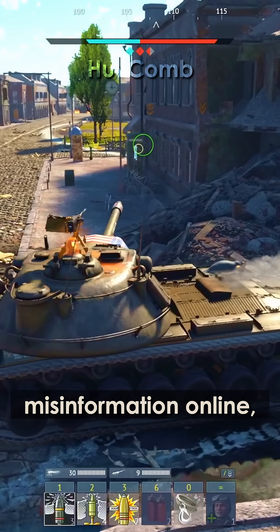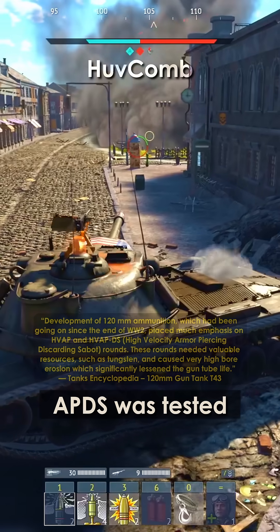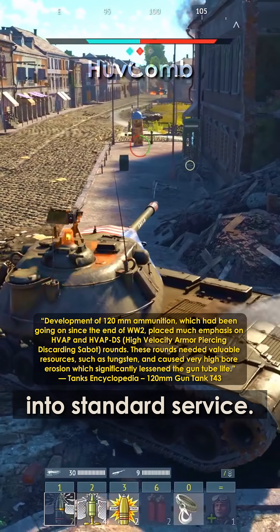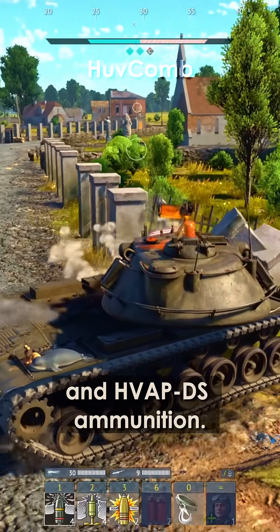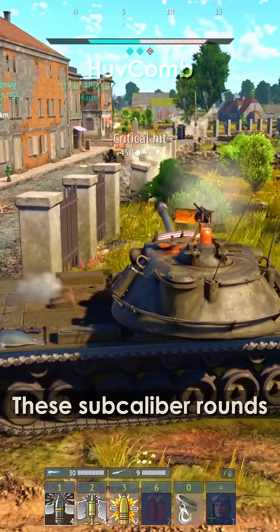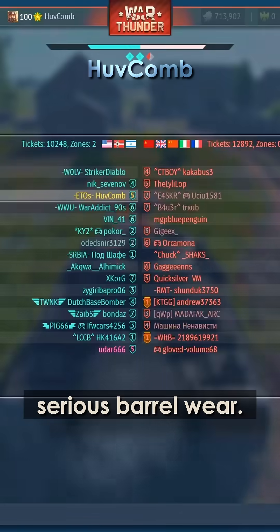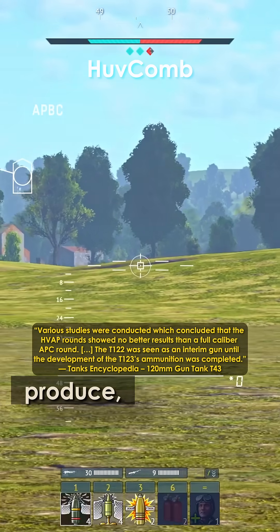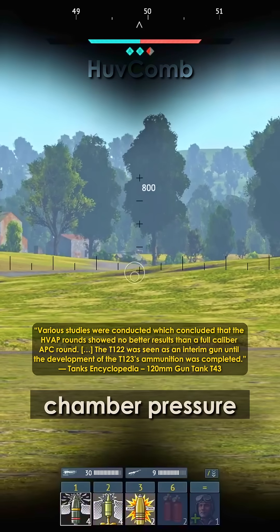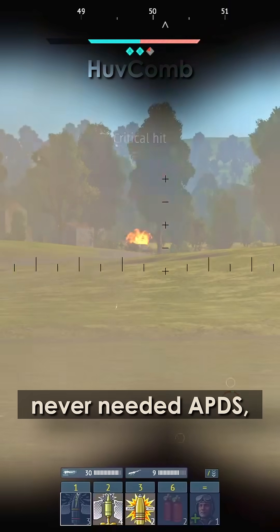Also, there's widespread misinformation online claiming that the M103 fired an APDS round. Unfortunately, that's not true, at least not in its final production form. APDS was tested during development, but it never made it into standard service. Since the end of World War II, the U.S. had been experimenting with HVAP and HVAPDS ammunition. These subcaliber rounds used tungsten and had impressive penetration, but they were expensive and caused serious barrel wear. Because of that, the Army leaned toward full-caliber APC shells instead — they were cheaper, easier to produce, and worked well with the T-123's higher chamber pressure and muzzle velocity. In short, the M103 never needed APDS, and it never got it.